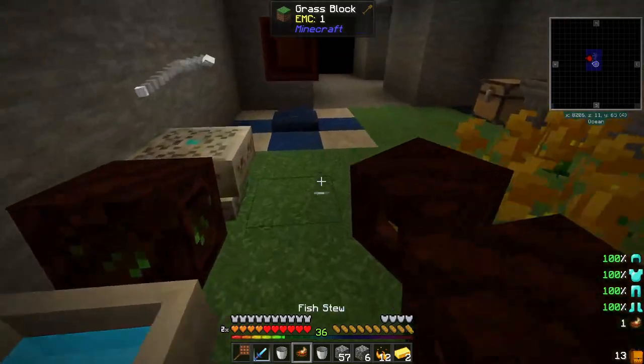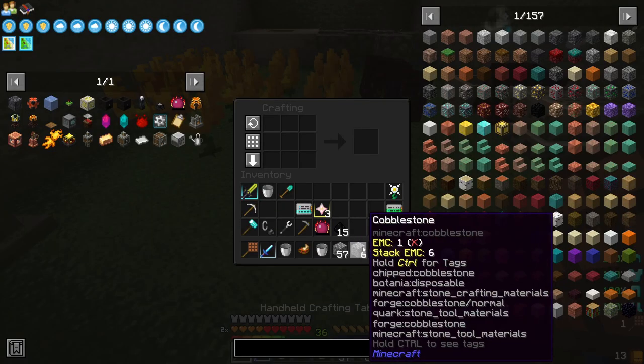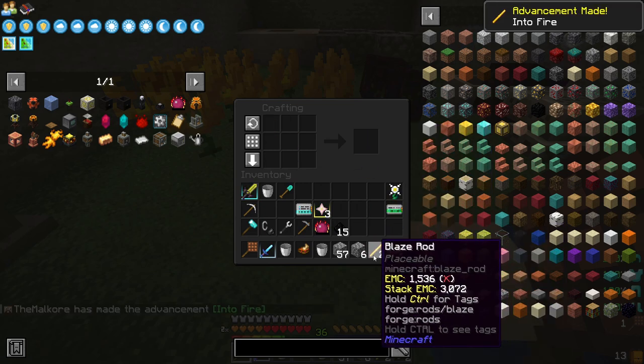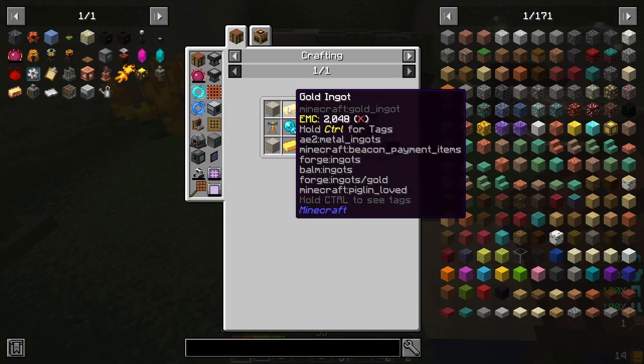To do that — do I have any coal in here? No. Well, to do that we're going to need a couple blaze rods. In this pack there is a recipe for blaze rods using blaze powder. It's very expensive, but at least you can get the blaze rods. There we go. Now we've got two brewing stands to make the alchemical catalyst.